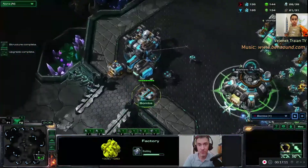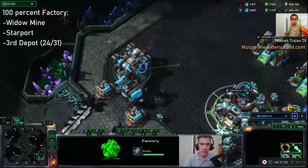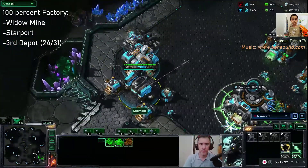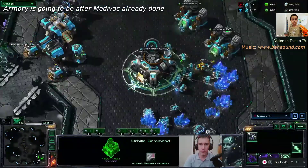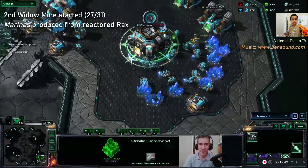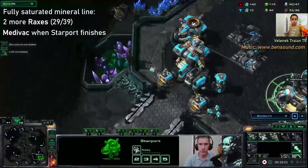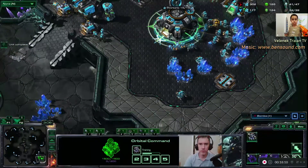This is all crafted by me, by the way. Now when the Factory finishes, I'm going to get immediately a Widow Mine and a Starport. Another Supply. And now I'm going to get myself an Armory — the Armory is after the Medivac, sorry, wrong time. I'm a scrub at this game, sometimes I make big mistakes. So whenever you fully saturate the Mineral Line, go and build two more Barracks right away. Medivac. And now, after the Medivac, I'm going to build myself an Armory. A lot of builds, a lot of things to memorize.